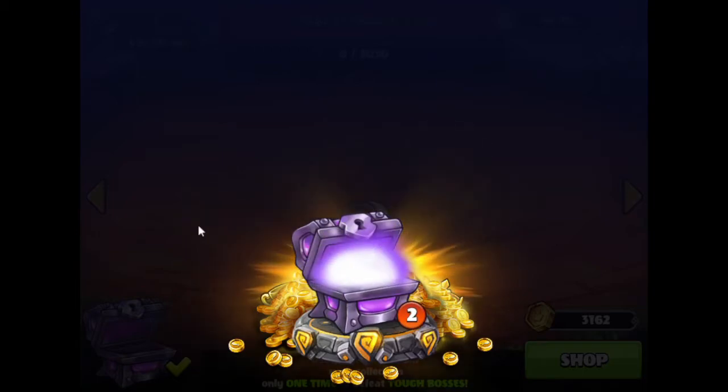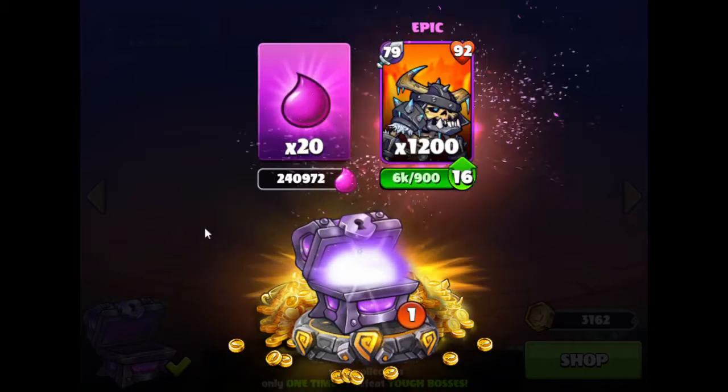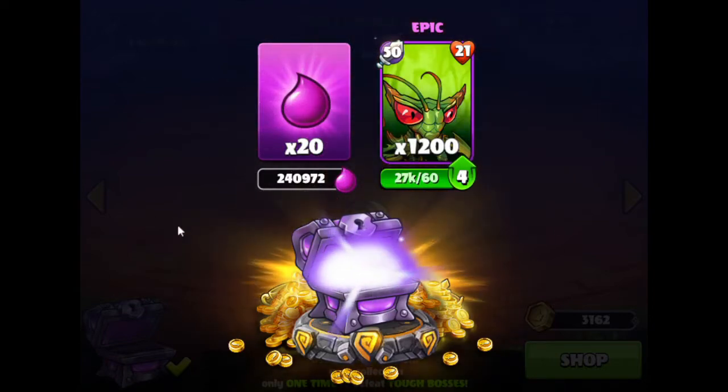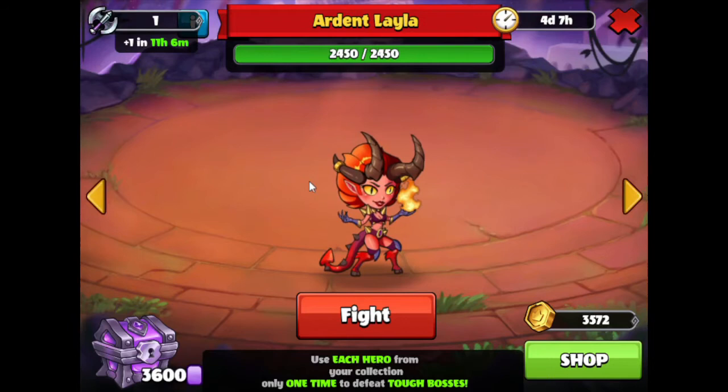Alright, let's see what we have for rewards here. Got some Epic Koshi and Epic praying mantis, so that's okay. Well, we're actually going to save this boss for the next set of videos, which will happen pretty soon. We're going to be grouping those together for the next series. We'll see you guys later. This is Happy Splasher, signing off.